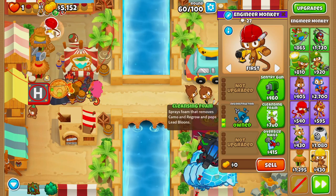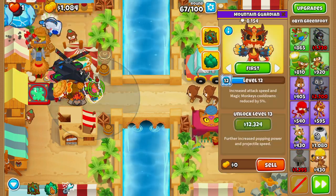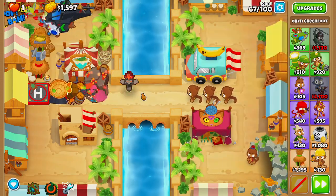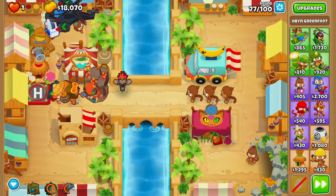We'll upgrade the engineer to larger service area, deconstruction, cleansing foam, and then overclock on round 66. Also on round 66, let's place down Obyn's trees to help out our apache dart ship in dealing with these balloons. On round 76 we'll overclock our apache dart ship, and don't forget to clear out your Obyn's trees to collect a little bit of extra money.